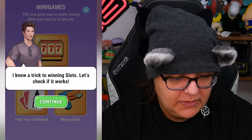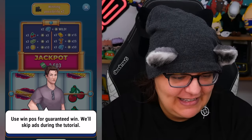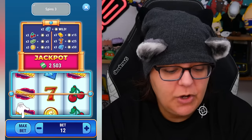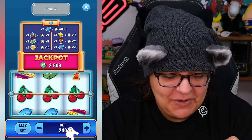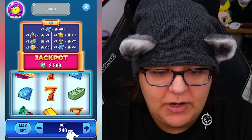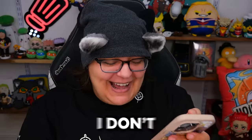Mini games — oh, we can play. This is not promoting anything here. Let's check it out. Find your girlfriend and money rain — let's check these out. Max bet? No, let's just spin. It's forcing me to do max bet. My money — I don't like this, this makes me nervous. We'll take our reward and get out of here. No, I don't want to spin again. The game is not adding money. I'm nervous, I don't like spending.